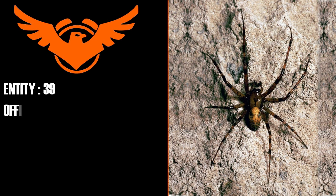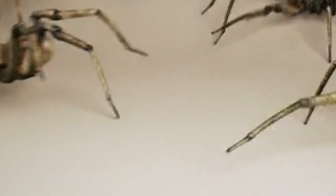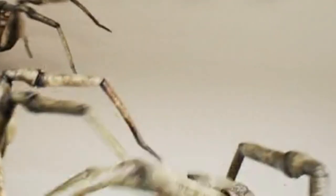Entity 39 — Official Name: The Arachnids of Level 8. Habitat: Level 8. Survival Guide: Level 8 is completely infested with spider creatures, but not every single one is a hostile entity.